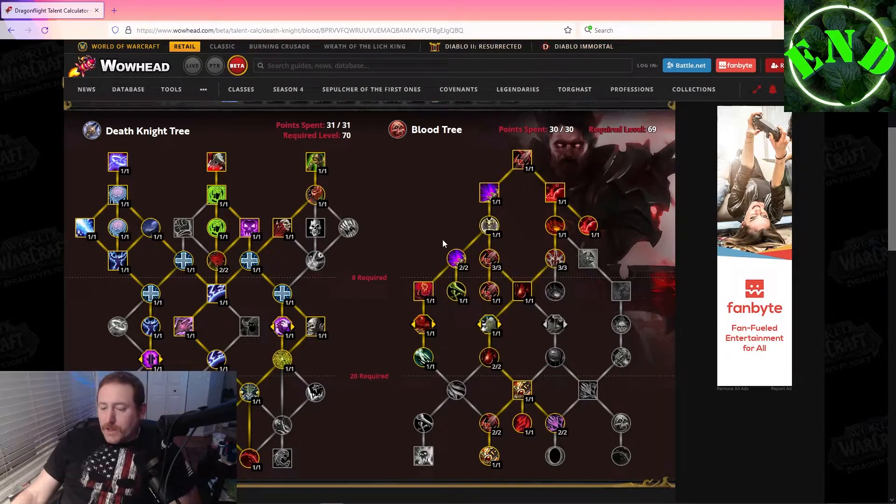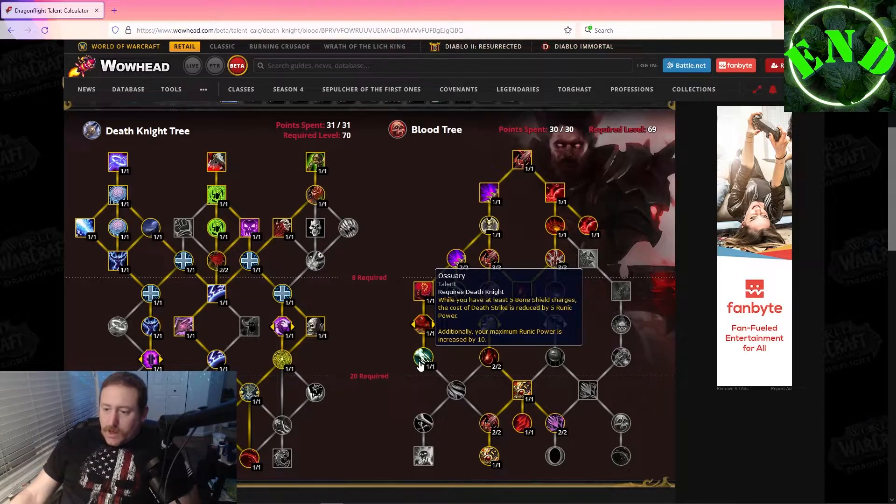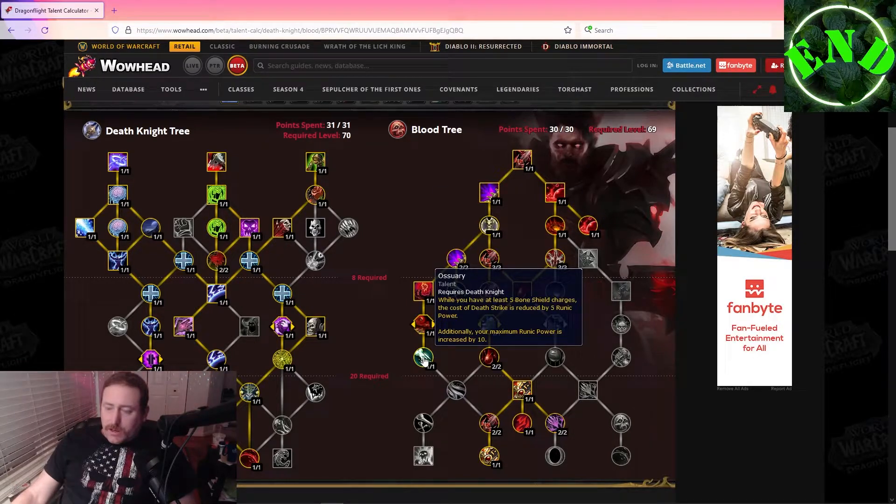This is kind of like your Bone Shield spec over here, where the bones are shattering and causing damage to enemies. Shattering Bone — when Bone Shield is consumed it shatters, dealing 10% of attack power as shadow damage to nearby enemies, and the damage is tripled while you are in Death and Decay. That gives you more incentive to drop Death and Decay while Bone Shield is up, and you should have at least six stacks of Bone Shield at all times.